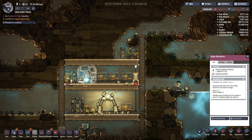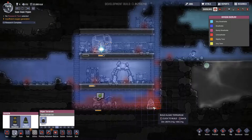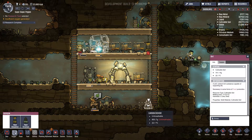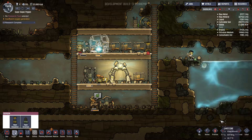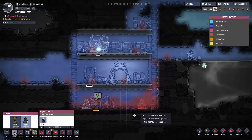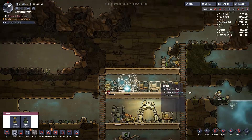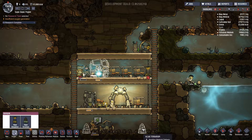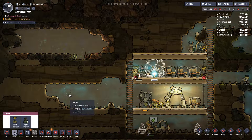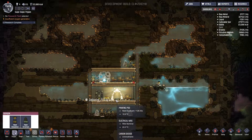Looks like Grungy's working on that. We completed our research. So the first thing we want to do — well, actually we don't want to put it on the edge there. I think we're going to put one here and one here, and that's hopefully going to take care of the CO2 that's building up. I don't think it's going to be enough to produce all the oxygen we need, so I'm going to keep this guy around.